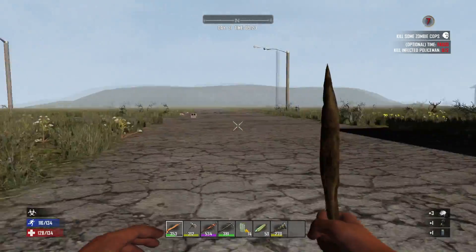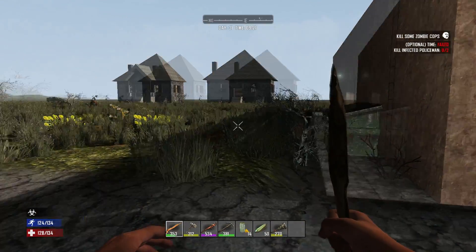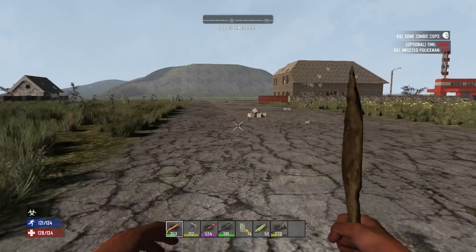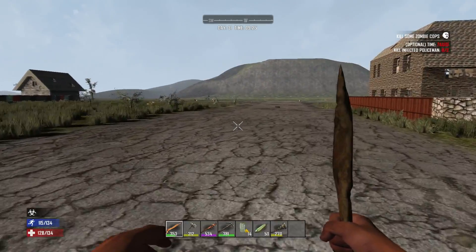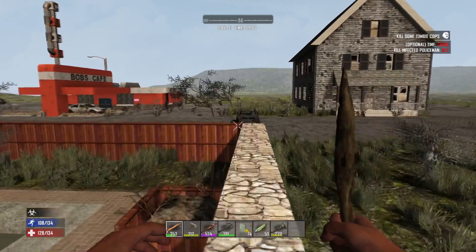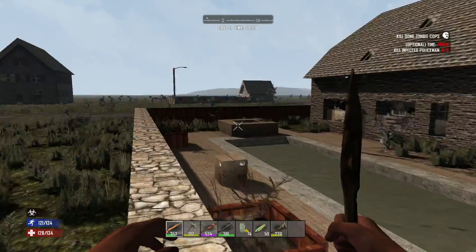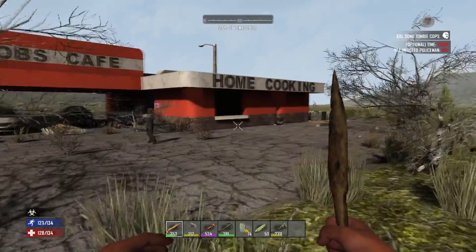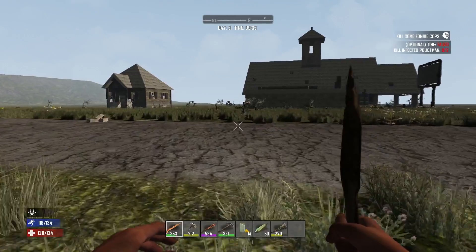My best bet will be to try to find somewhere that might have a hammer, because I need a hammer. I essentially need to make a hammer and then dumpster a second one. I really like this house — if I could find these spawning outside of a town, I would totally build a base out of one. This place has a lot of food, which is fantastic, but not at all what I care about right now.